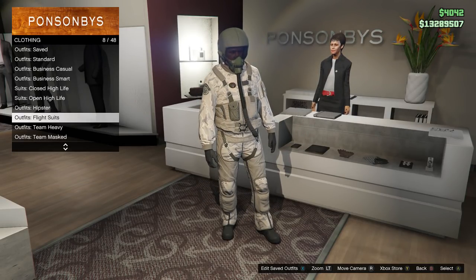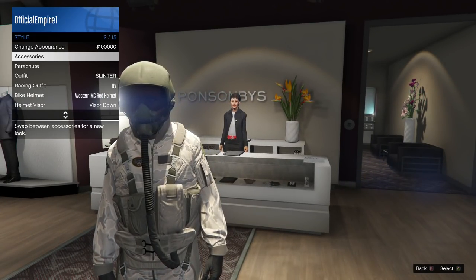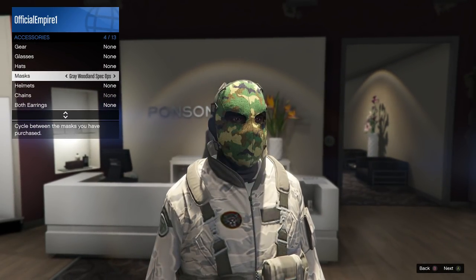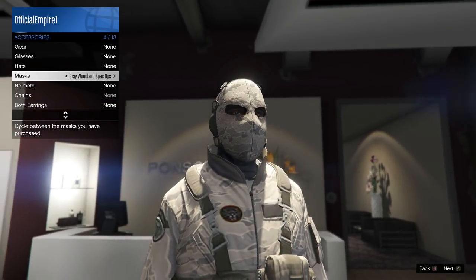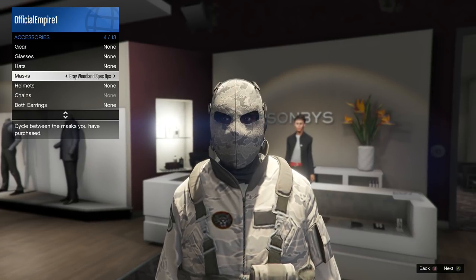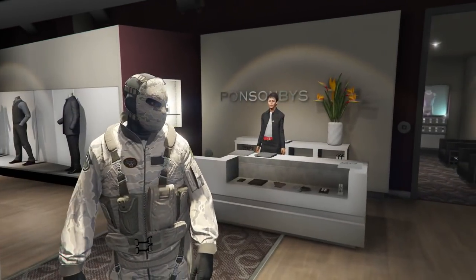Go equip that, and then after that you're just gonna go over to your mask shop. I already have all my masks for video purposes. Go to mask and scroll over to the new mask from the new update — you're gonna be getting the gray woodland special ops mask. This is a very easy outfit tutorial; you don't have to do a whole lot of glitching or anything like that.